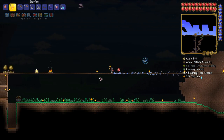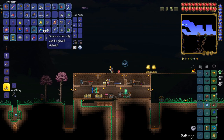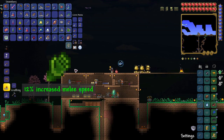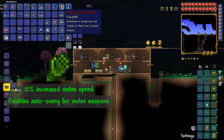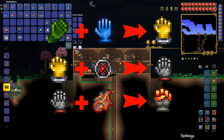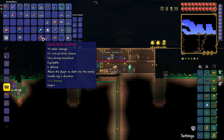After beating the Eye of Cthulhu, I searched the wiki for some new accessories, and one in particular caught my eye. Feral claws are an accessory that increase attack speed by 12% and also enable auto swing for most melee weapons. This accessory also has a pretty cool upgrade path in the future, and to be honest, I just wanted to try it out because I never use it in my normal playthroughs.